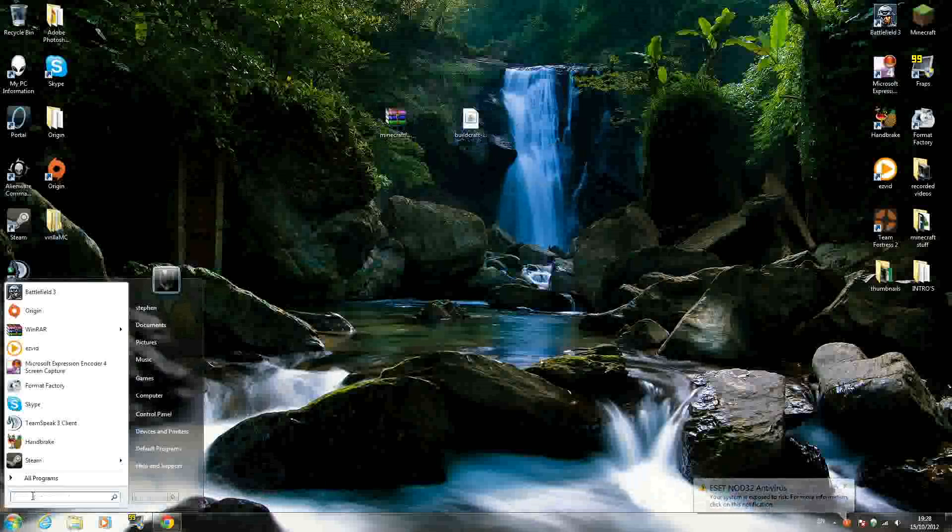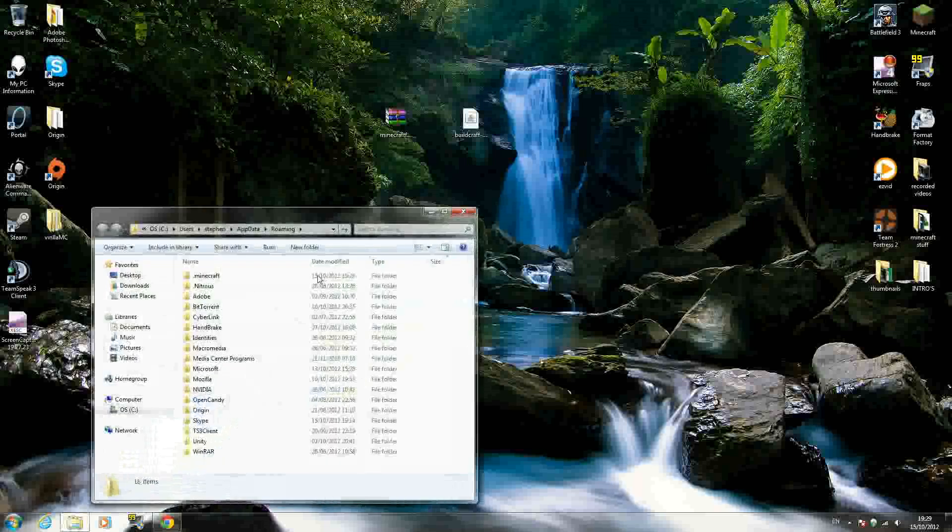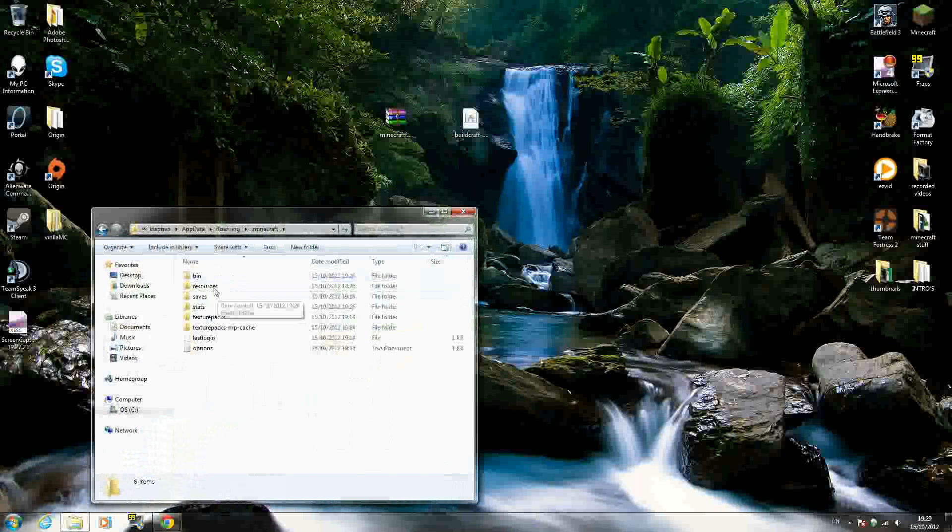Next, go to the Windows icon and in the search bar type %appdata% and click Enter. You should see a folder called .minecraft — go inside it, then go inside the folder called bin.